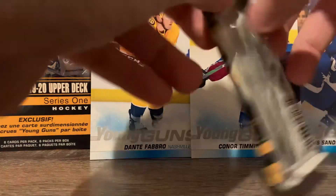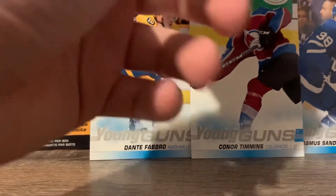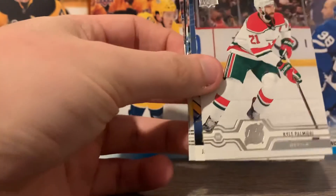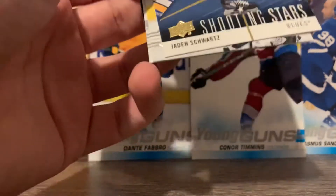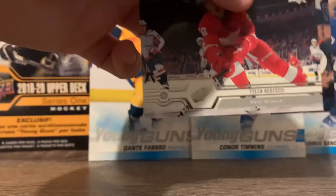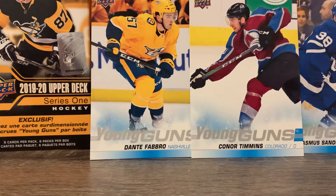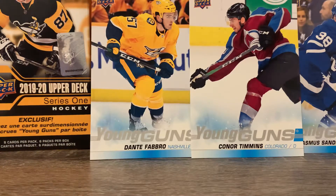Three more packs to go. We have the Boston Bruins, David Krejci, Bobby Liu, Roberto Luongo, Kyle Palmieri, Jaden Schwartz Shooting Stars — Stanley Cup champion from a couple years ago — John Klingberg, Henrik Lundqvist, Tyler Burt, and Brett Pesci. Two more packs to go. If the theme keeps up these are both going to be base card packs. I hope I'm wrong, but the reverse jinx worked last time, so let's see how this goes.